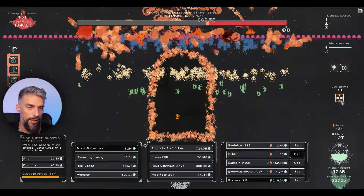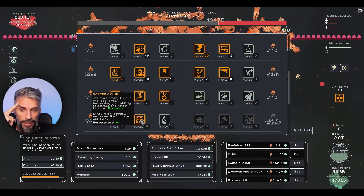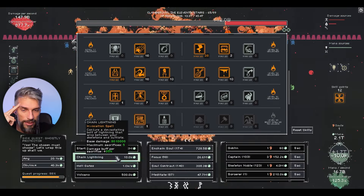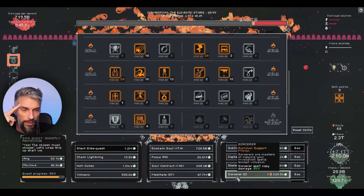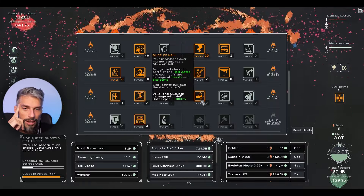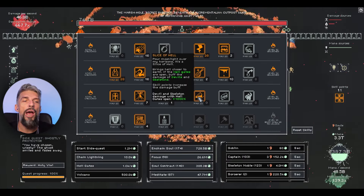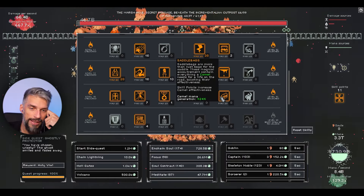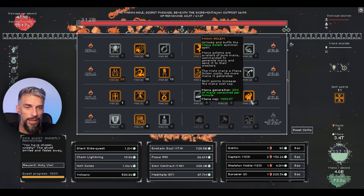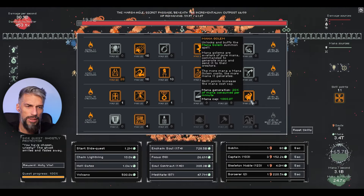We have two tiers of spells already and we're doing fine. Sorcery club - every 4 skill points increases the sorcerer cap by 1. Two sorcerers means multiplying our damage even more since we're using spells. New spells include: bring hell closer to earth, which buffs devil and skeleton damage when hell gates are open; saddlebags for camel mana bonus; mana golem which generates mana based on commands - 20% mana generation.